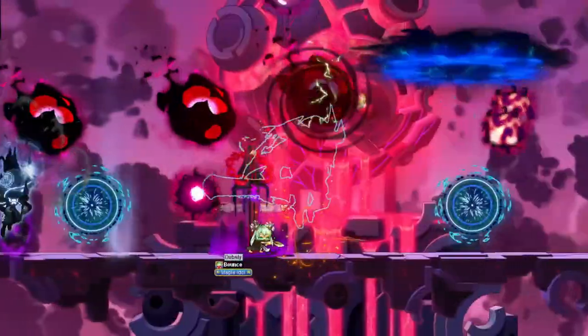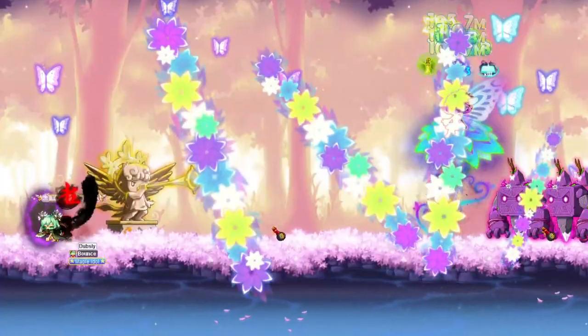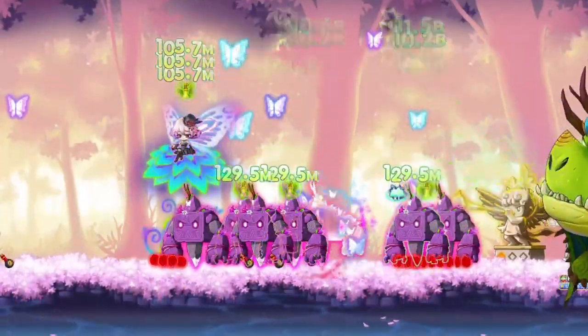You want to use the bossing version — it's kinda cracked. It deals about 9 times more damage, gives you 1.8 seconds of invincibility, and teleports you behind the mob.